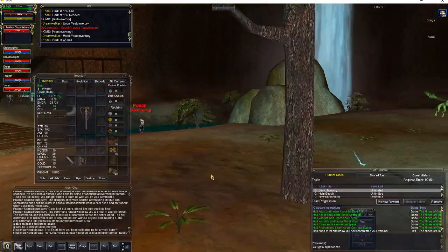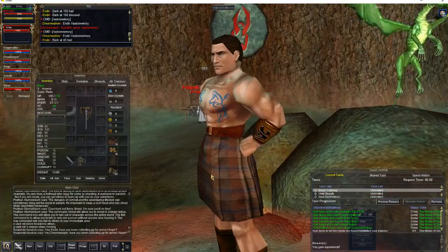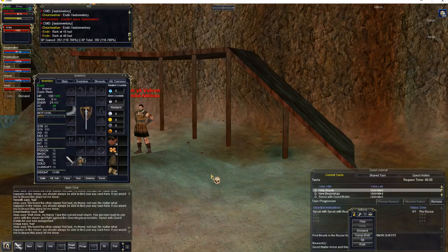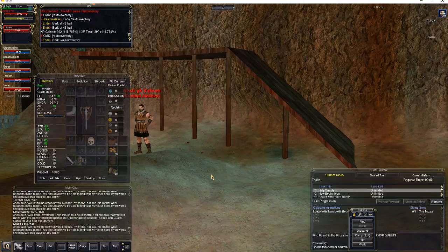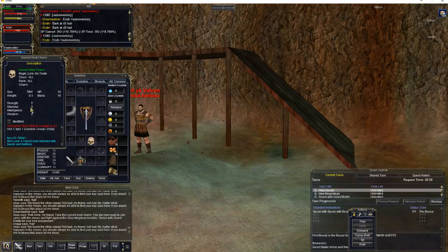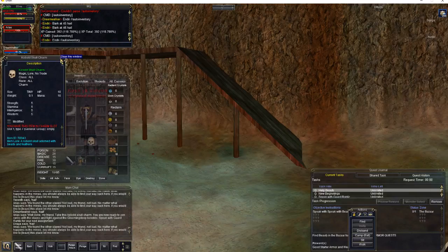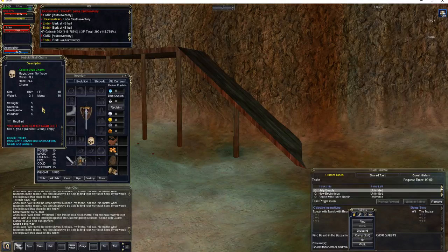Now it says go to Arius, hail him, and let him know that we're all done. Here's Arius — walk over here, bark hail. Hey, you're all level two now! Go ahead and do a BCAA slash slash auto inventory. The whole reason we did this was to get the Kobold Charm. The Kobold Skull Charm goes in your charm slot — it's five to your relevant stats, ten hit points, ten mana. It's the only charm you're going to have until you start planar progression or do a lot of the Lost Dungeons of Norrath content. You can also do the Silverwing quest, but that takes a very long time. For the start, it's a free ten hit points, ten mana, and five to your relevant stats — go ahead and grab it.